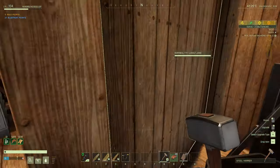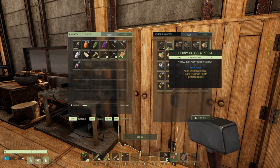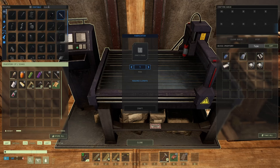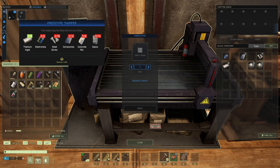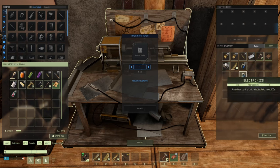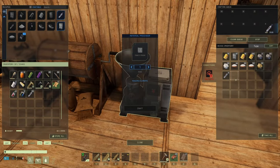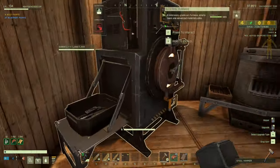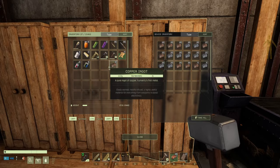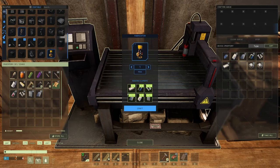Let's sort that stuff. We need — how much did it say? Thumper: 12 composites, 8 concrete mix, and 6 electronics. Heck yeah! Those craft quick. Let's get these in here and get those out of the way. That should be everything I need. Let's craft this baby.